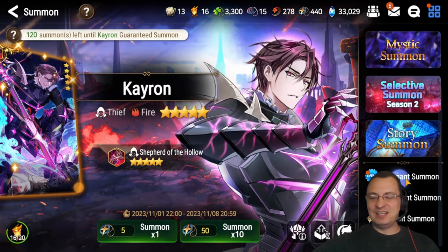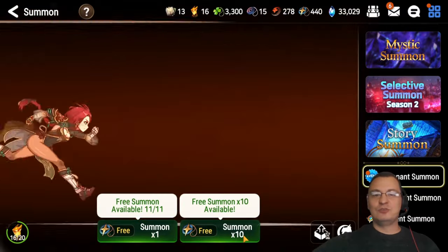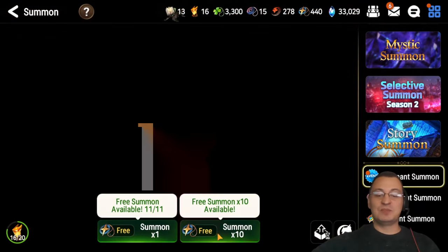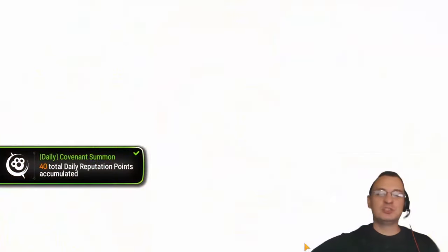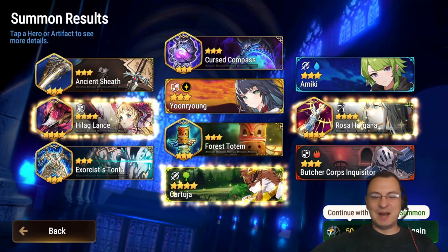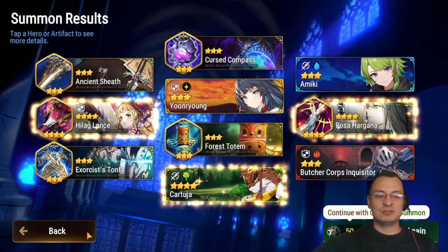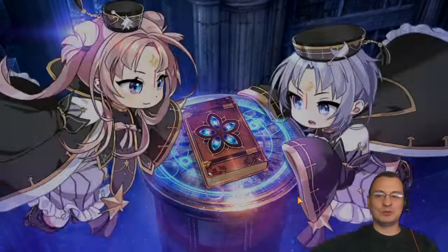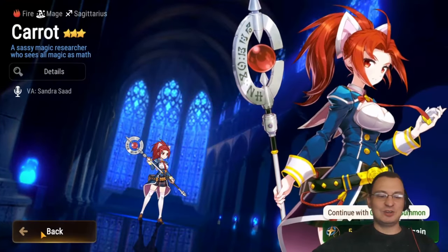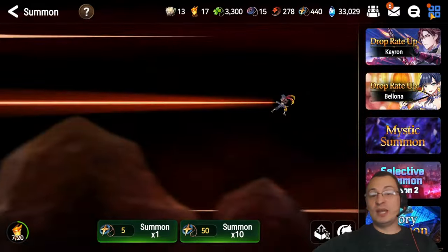Now let's go into summon — the fun part. This happens to be an event where I get extra summons, and they added a plus-10 button for free summons, which is very cool. Clicking ten at a time helps you move faster, especially if you're short on time. We got Yun, a Rosa, and a Kart — not too bad, no five-star though. That's our 11th summon; go ahead and collect.